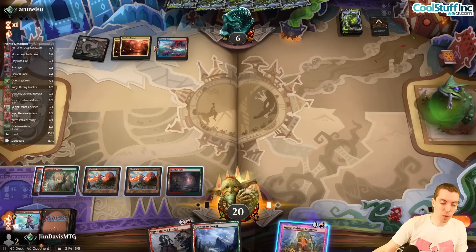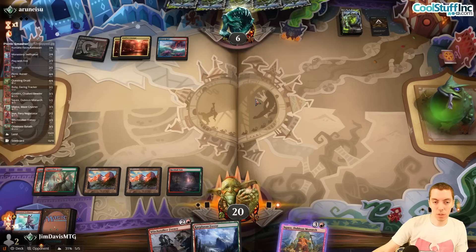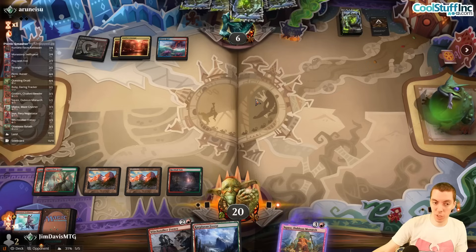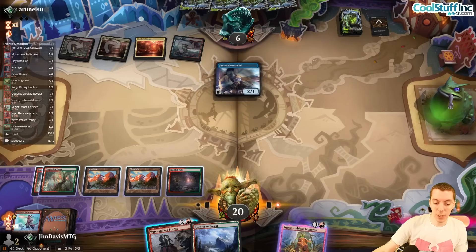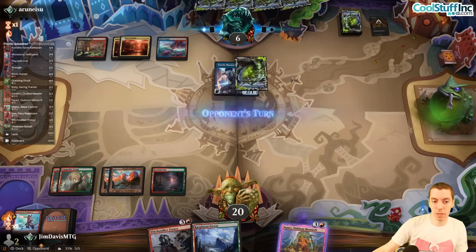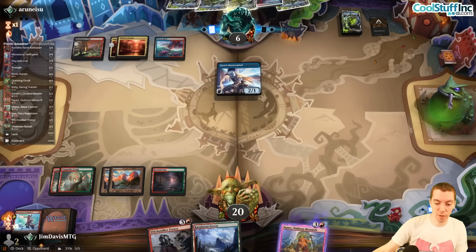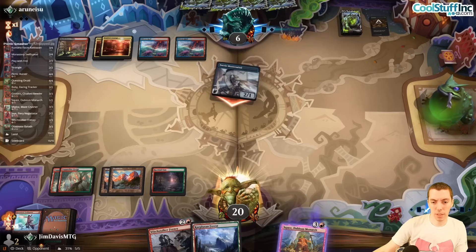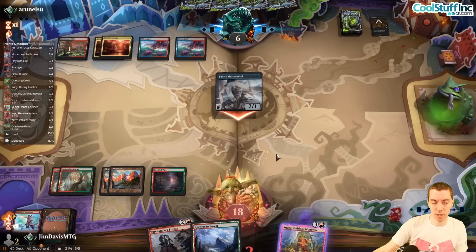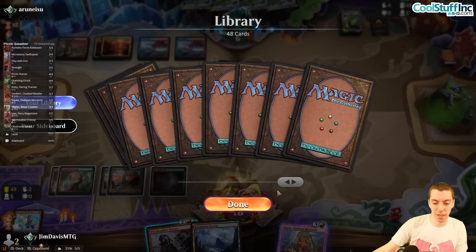We'll say go — if we play Squee and they kill it with the mana they have open, we're just letting them use mana for free. I don't know how they can spend their mana profitably this turn anyway. Faerie Mastermind might be the only way — and yep, there it is. Fine, not the worst ever — now they play Shielded, so I put out Squee.